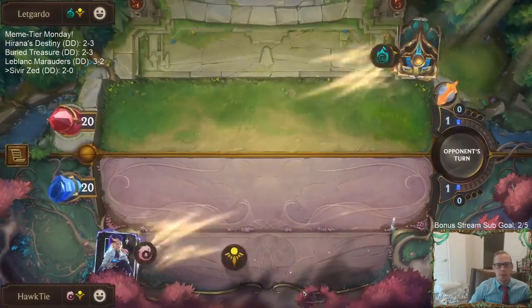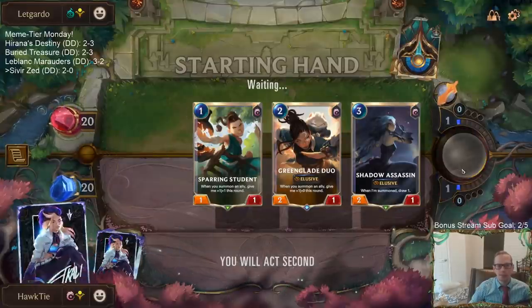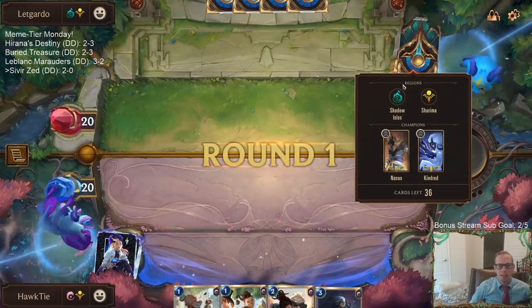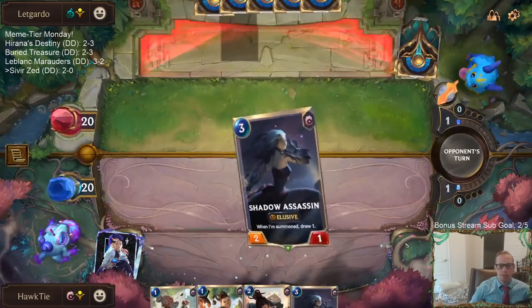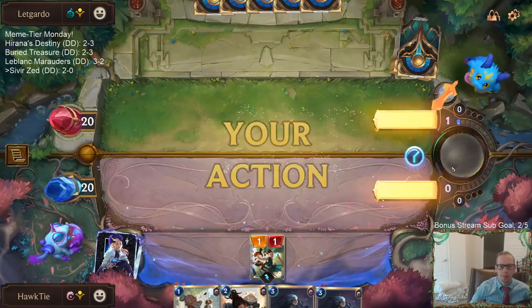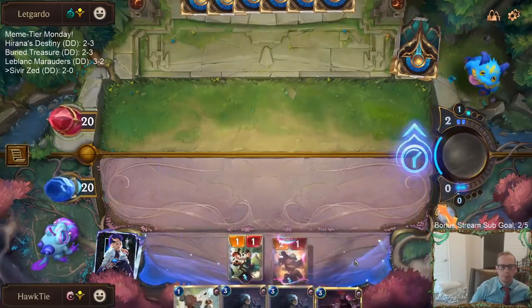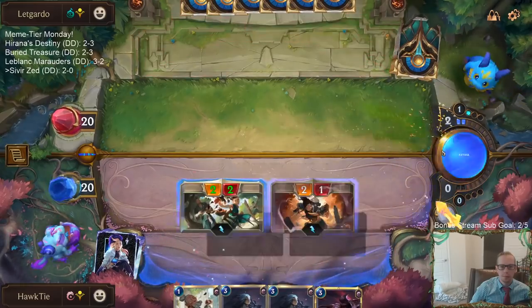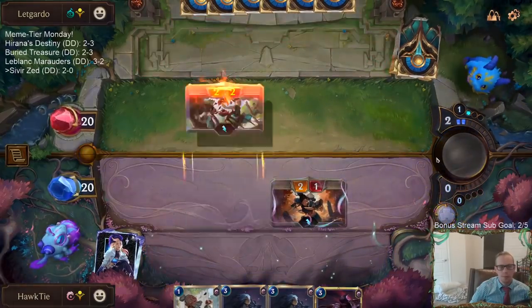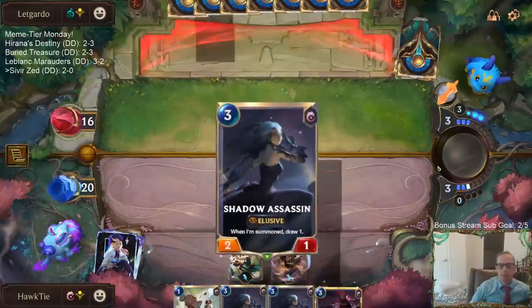We're going to have another Kindred deck. My opponent's definitely going to put up much more of a fight than last time. We keep these. These Shadow Isles decks just keep looking really really good. At least they're not attacking for 10/10 on turn two, like what usually happens when I play against Shadow Isles.